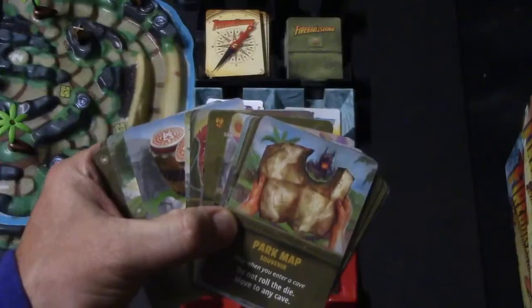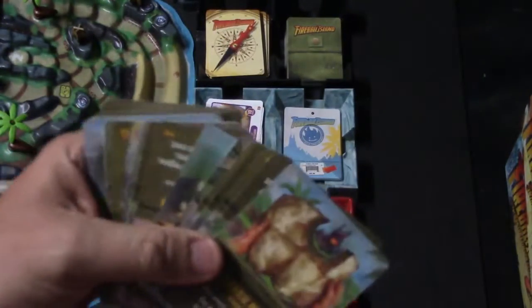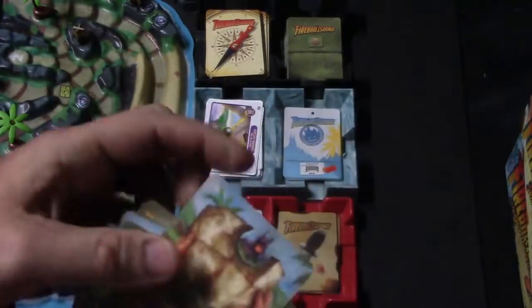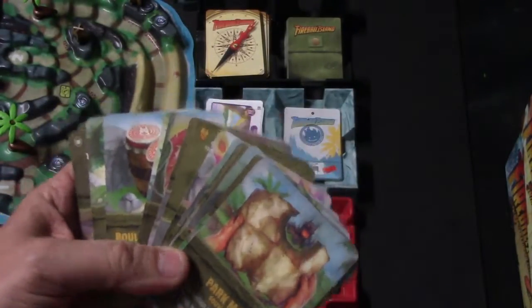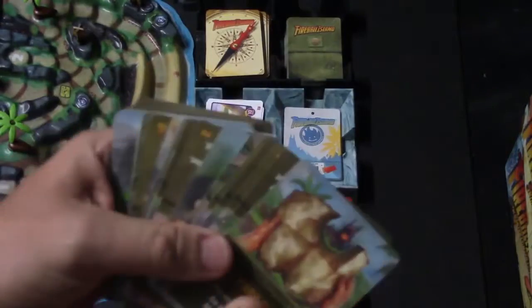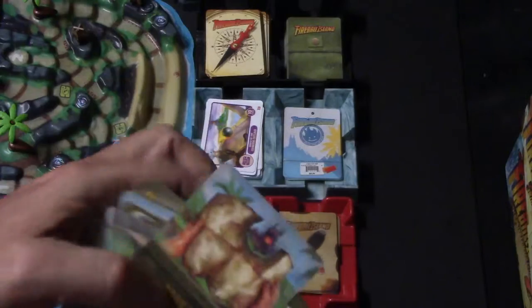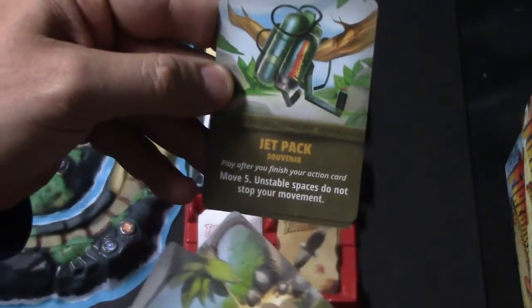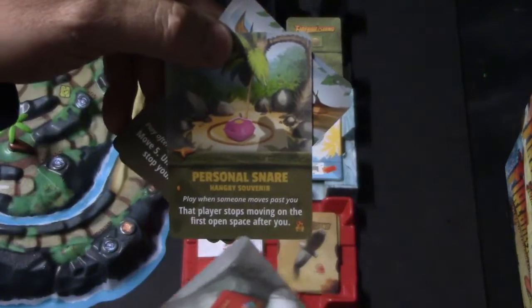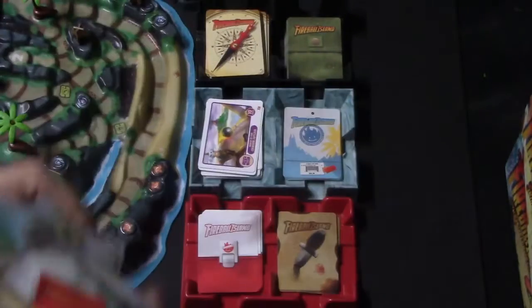Right over here we have the souvenir cards. In the beginning, everybody receives one souvenir card. The main way you get souvenir cards in this game is if you get knocked over by anything, which will require you to give up a treasure. These are ability cards you can play on your turn — they tell you what the ability is and when you can play it. You can hold on to as many as you want and play as many as you want, so long as you play them at the right time. For example, the Jet Pack tells you when to play it and what you can do. The Personal Snare says: play when someone moves past you — that player stops on the first open space after you.